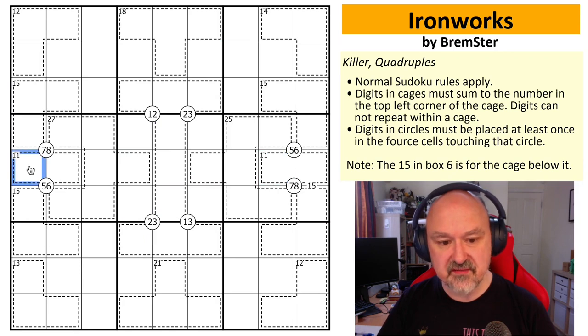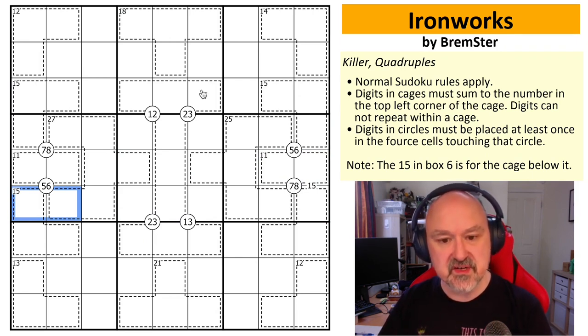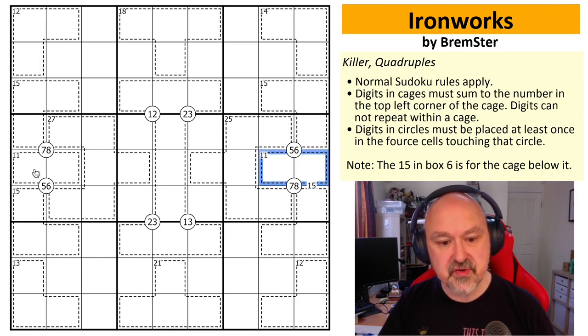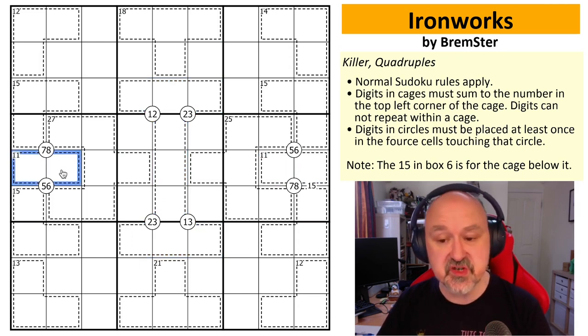A lot of people are drawn to the 11 cages and the five-six pairs. The deduction is: if you place a five or a six into an 11 cage, you must place the other one too. So either the fives and sixes will be in the first two cells or the second two cells — you can't break them up any other way. The same is true for the other 11 cage with five-six.